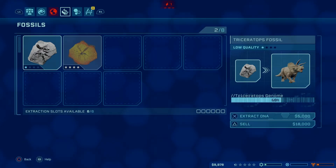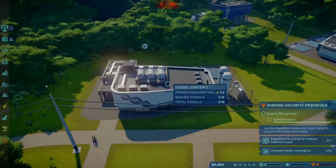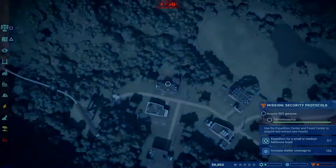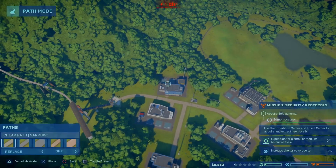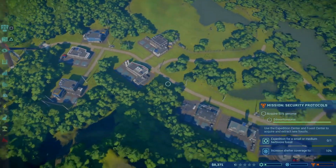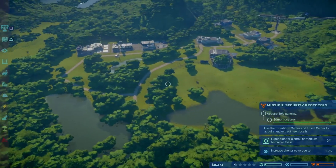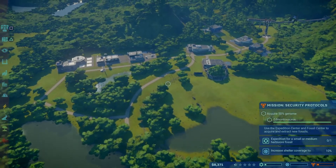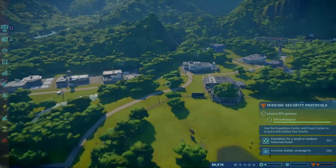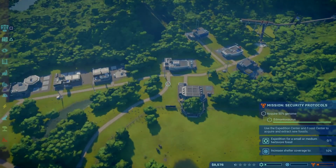I got a little ahead of myself. I don't want to sell that right now. Let's do that — I know it's going to cost us money, we've got to get the pathway going. There we go. So one thing here — increased shelter coverage. I think we don't have the money for that.